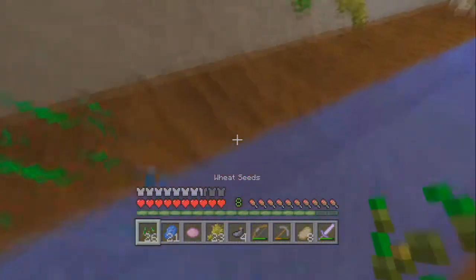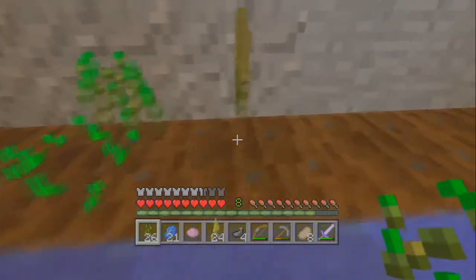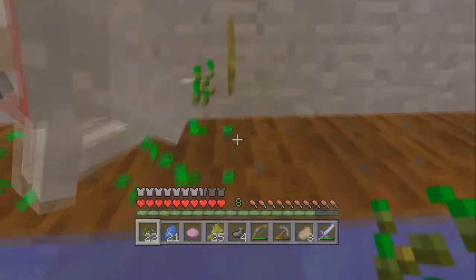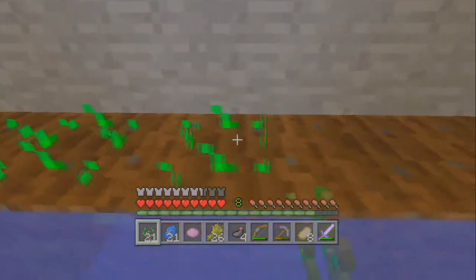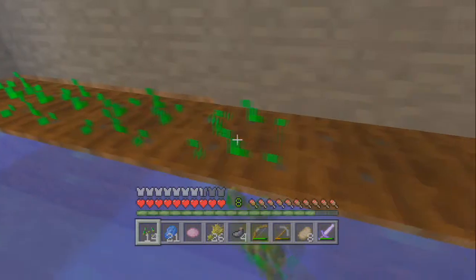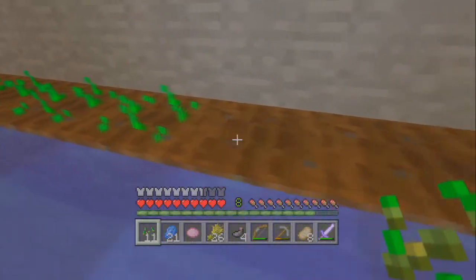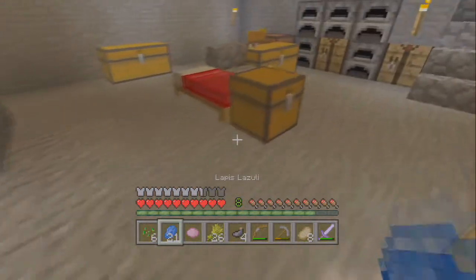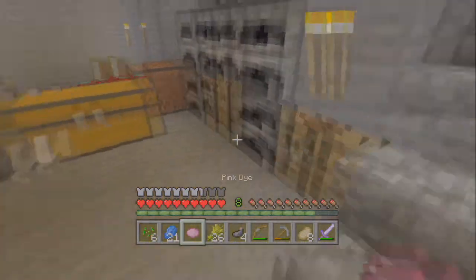Alright, I'm gonna check to see if we got a chicken egg, because last episode we really needed a chicken egg because we're trying to make a cake. We're trying to make a cake because that's one of the trophies, and I'm gonna try to get all the trophies. But we accidentally threw it at a chest while trying to open it, and so we lost it, and now we don't have any.